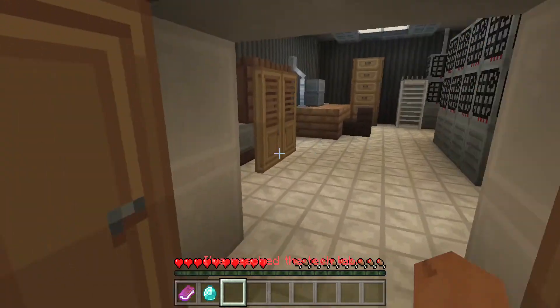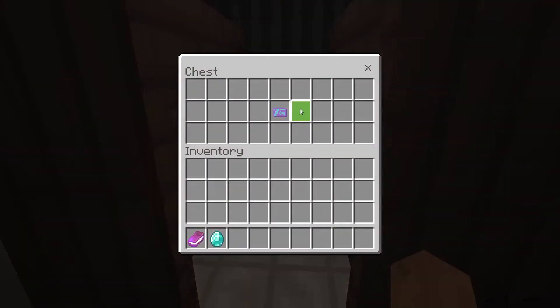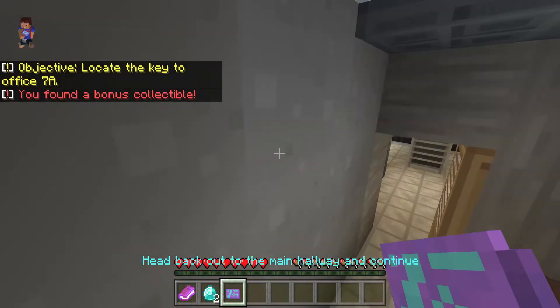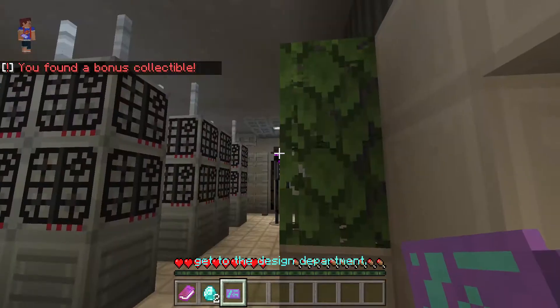I've reached the tech lab. The key's stored in the back. Look in there. Alright. Which way is 7A? Head back out to the main hallway and continue to follow it. You should find it on the right-hand side. We're gonna use the ventilation system in the back of the computer room to get to the design department.